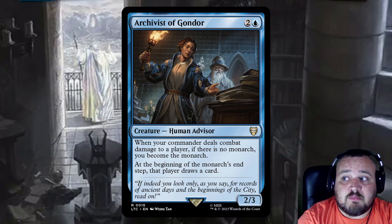Archivist of Gondor is 2 and a blue human advisor — when your commander deals combat damage to a player and there is no monarch, you become the monarch. At the beginning of the monarch's end step, that player draws a card.